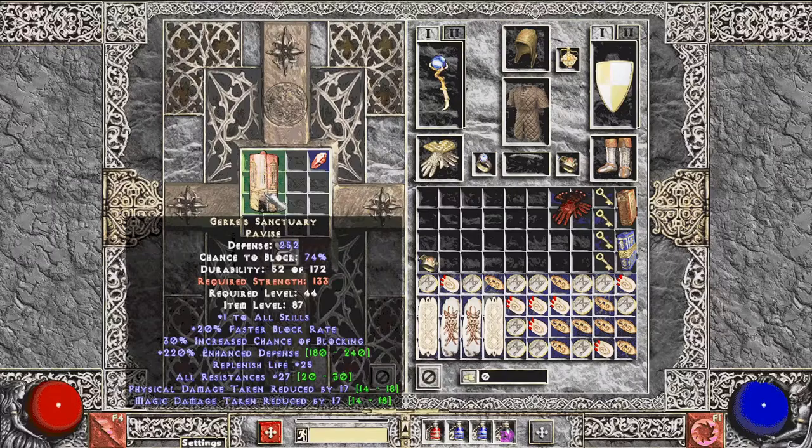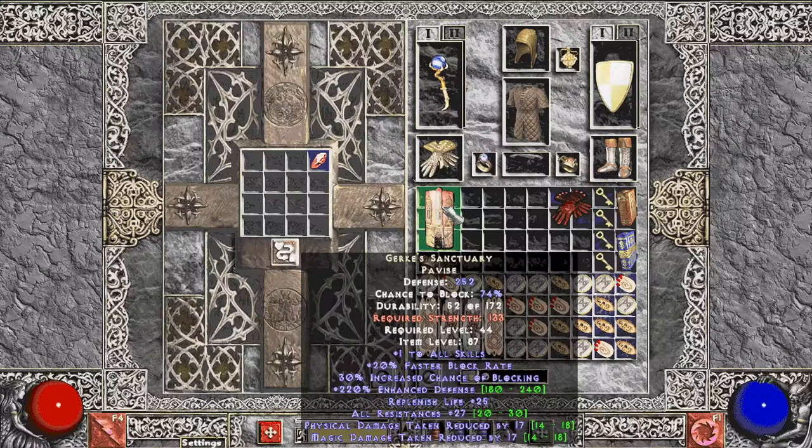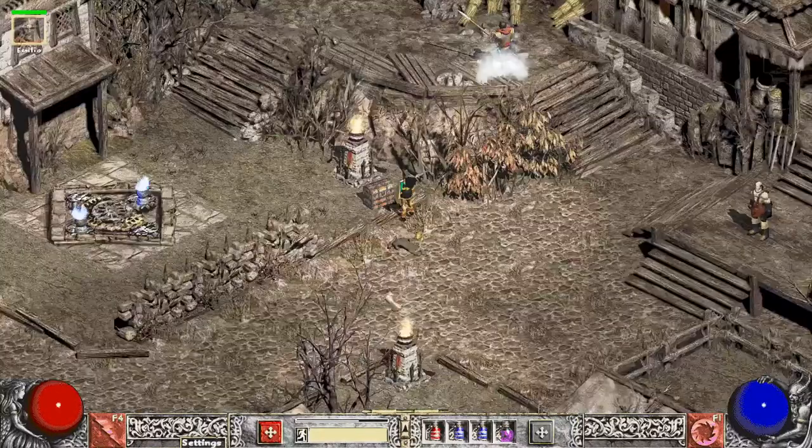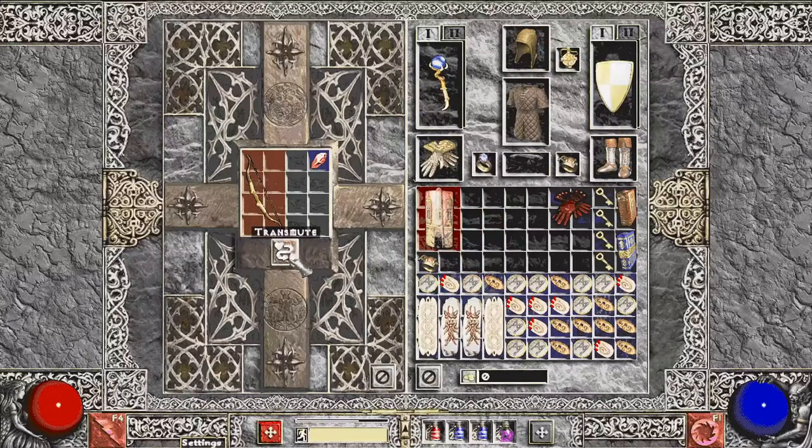This Gerke's has 27 all resist, which is kind of nice, and the damage reduction is also pretty high. I've seen people use these on sorceresses for damage reduction on the really high-level stuff. Hoping to see some sockets on this. I haven't found any puzzle boxes yet, but I could do a socket quest on it to guarantee the sockets. Actually, I'll hold off — I'll corrupt this at a later date after I've done a socket quest to get max sockets.